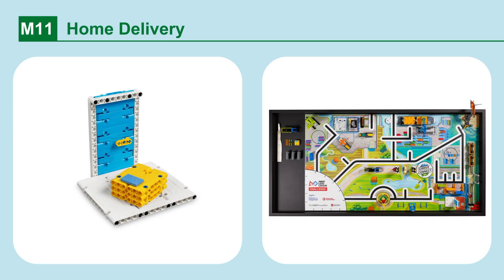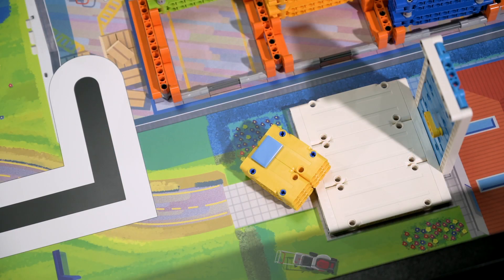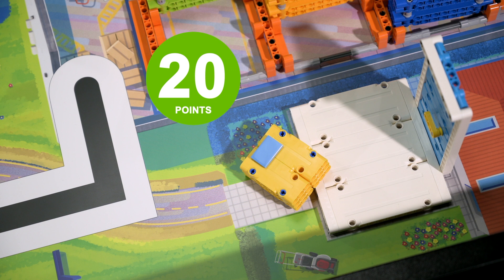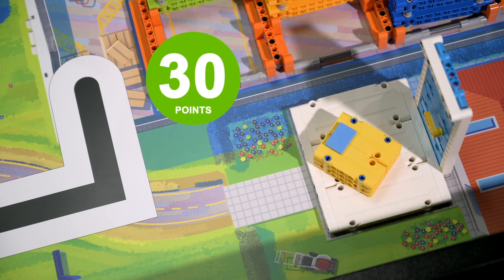Mission 11: Home Delivery. Deliver the package to its destination on the doorstep. Points are scored if the package has been delivered and is on the doorstep partly, or more points if it is on the doorstep completely.